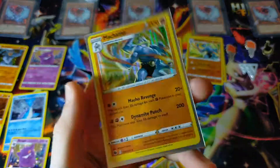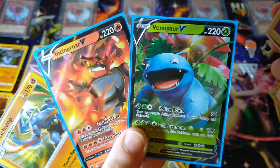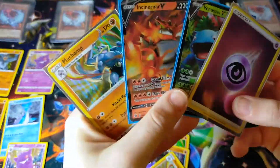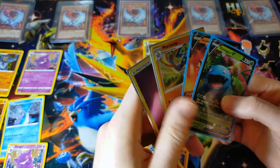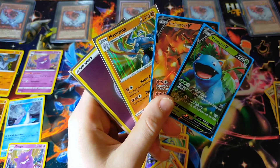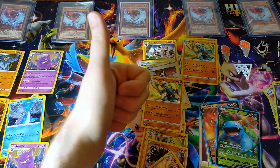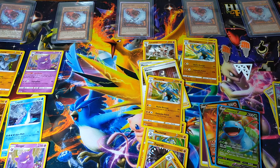So out of 15 packs we got three hits today. Two boxes were just all holographics. We did get a very cool misprint, we got two V cards, and a reverse energy — not terrible but honestly not very great. Looks like we didn't have luck on our side today, but one day we will find that Charizard. Thanks for watching — give the video a like if you enjoyed it, comment down below, and remember to subscribe to the channel. That's it for me today, Ghost Divers out — peace!